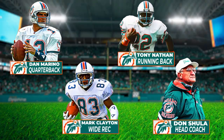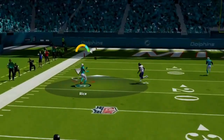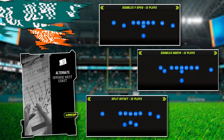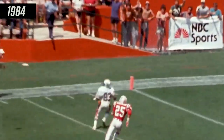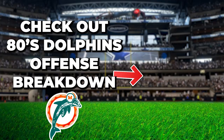This offense is going to be amazing, but you can also pair it with another dominant scheme from this era — the 84 Dolphins and their explosive downfield passing attack. It is also out of the West Coast playbook, just like this Broncos scheme, so you can combine them to become absolutely unstoppable. If you want to check out that Dolphins offense, you need to watch this video right here.